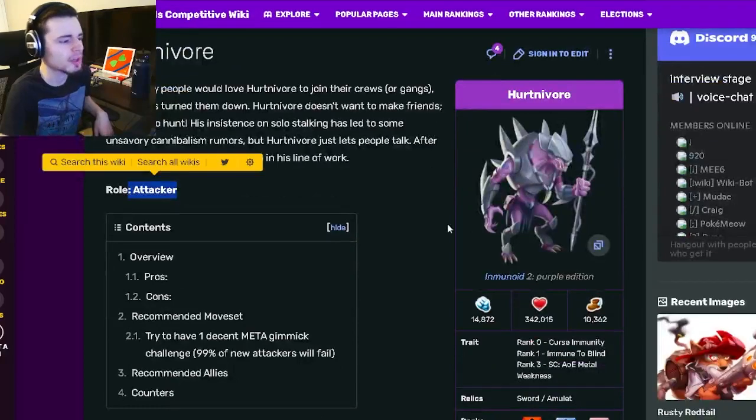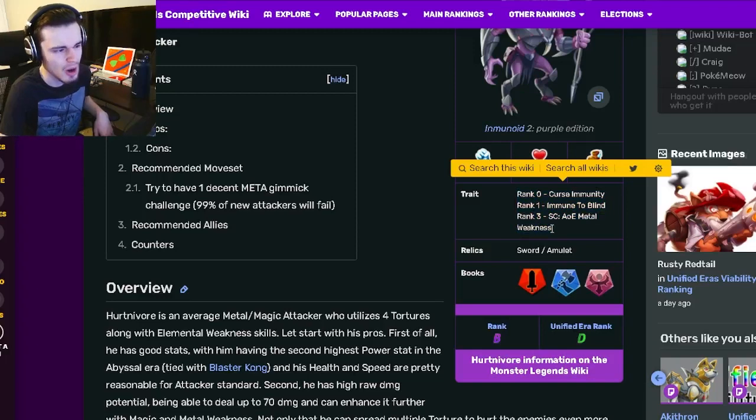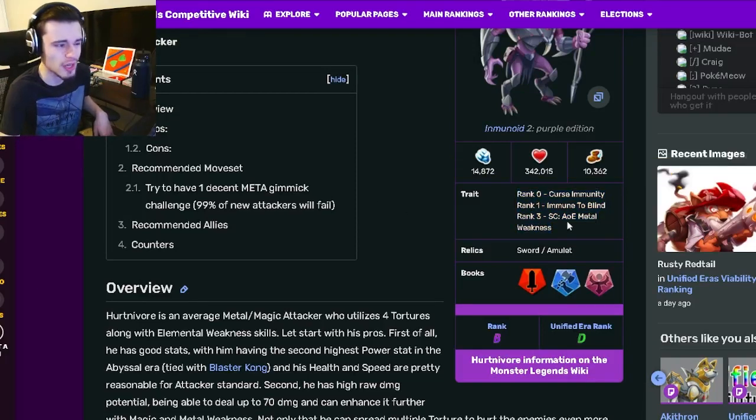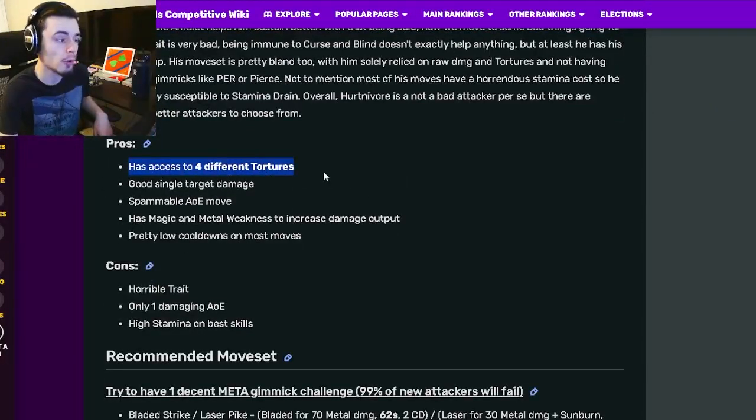Hurtnavor is an attacker and his trait is curse immunity, immune to blind, and AOE metal weakness — honestly kind of a really bad trait. He also has a sword and amulet which are actually both pretty good.